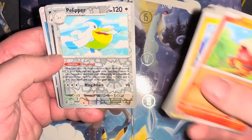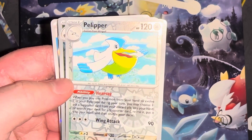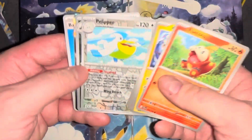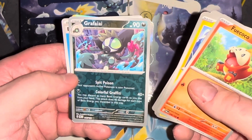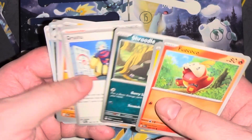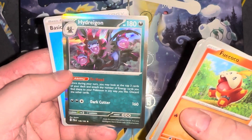A Pelipper full-body holo. Its ability — Hearsay — says: when you play this Pokemon from your hand to evolve one of your Pokemon during your turn, you may choose one: put a supporter card from your discard pile into your hand, or search your deck for a supporter card, reveal it, and put it into your hand. That's a weird ability. Now we got a Grafaiai — kind of a toxic monkey. And a Hydrogen as the rare — pretty cool. Plus a water energy. That's day two.